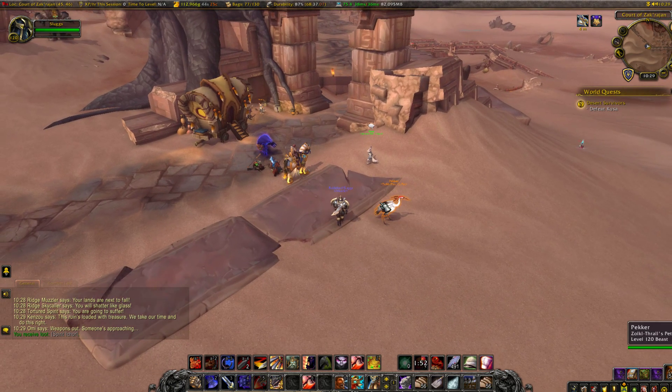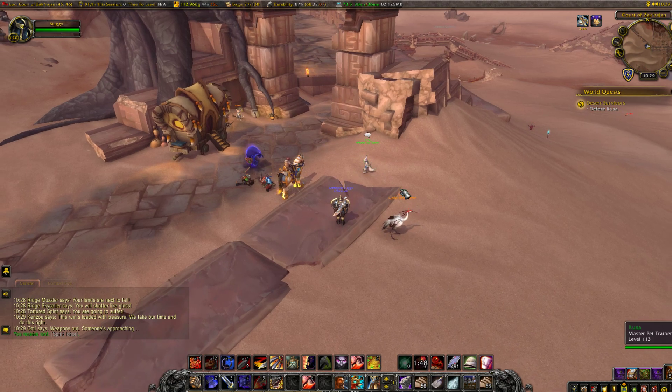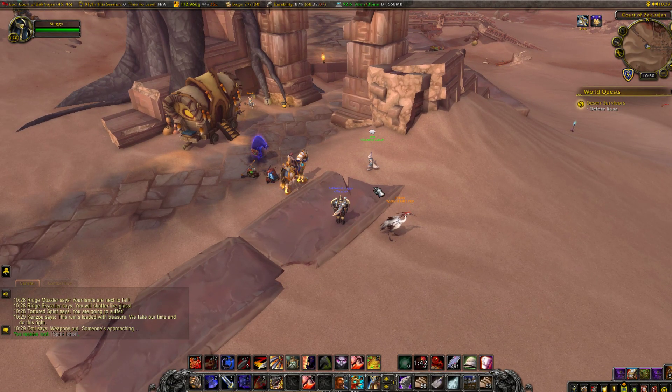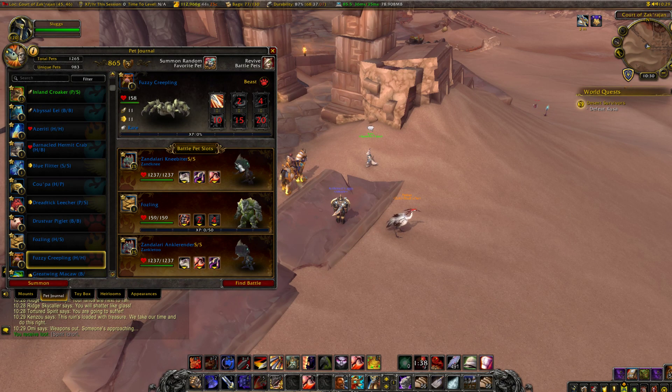Hey everyone, it's Sluggo again with another quick pet battle strategy for Kusa and Desert Survivors out in the middle of Vol'dun. This is another pretty easy pet battle that I'm just going to use some Zandalari pets for, and I'm going to try and mix in a carry pet.